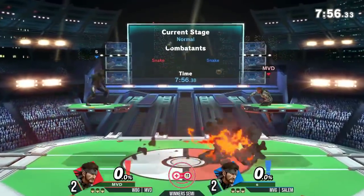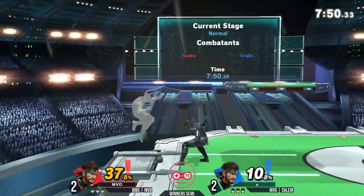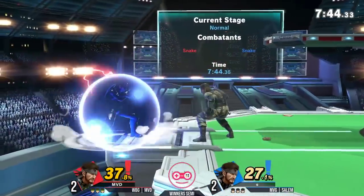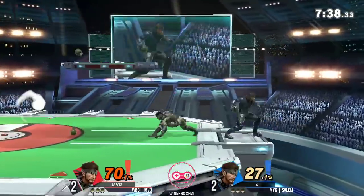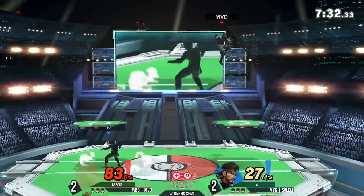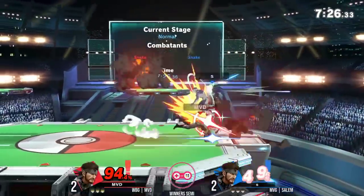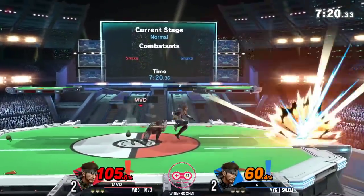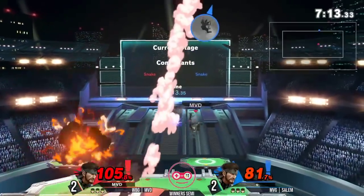Both grenades coming out, frame one of the match — why do anything else? MVD initially taking the ground, but both players able to get down almost immediately. That forward tilt used to be a kill move in Brawl — now it's still a kill move but only at much higher percents. Too explosive — MVD already at 70. This initial stock is going to make a huge impact on game five. If we see someone take a stock with low damage on their own, it can almost seal the fate so early. Snakes at any given point seem to be over 100%, so it's nothing you're not expecting.